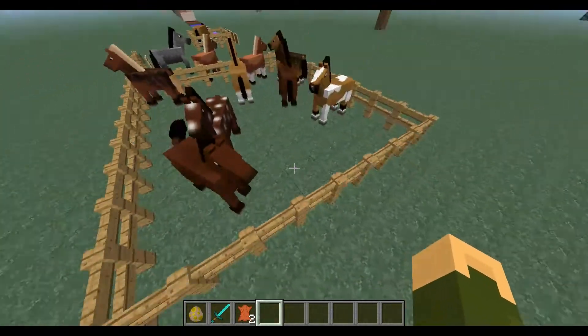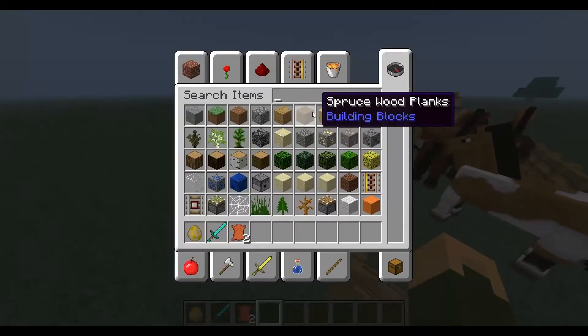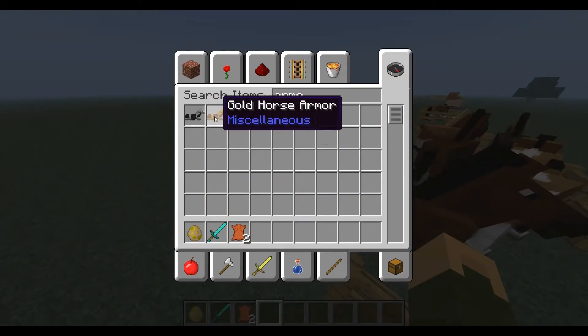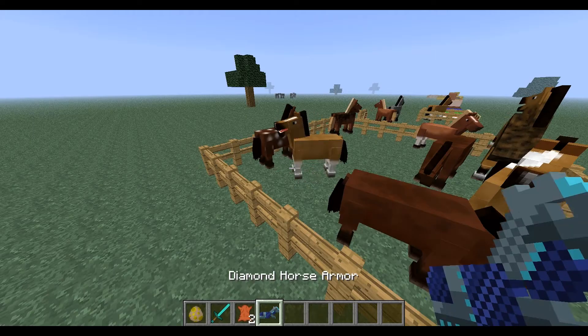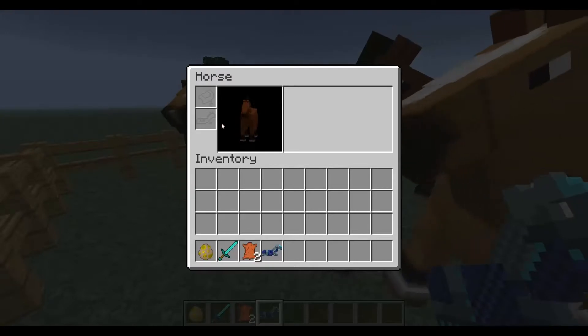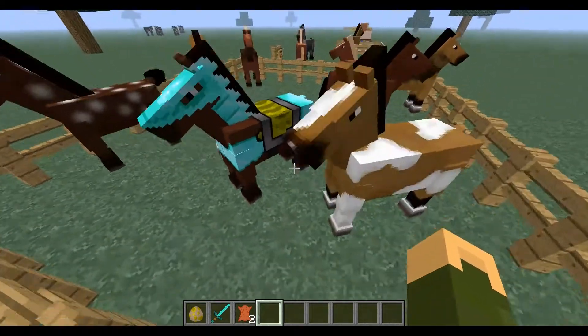If I just mount this horse here — you can get armour for these. There's iron armour, gold armour, and diamond armour. I'm just going to put some diamond armour on. When you get on your horse and click on him, you put the armour on — and there he is in some beautiful diamond armour.